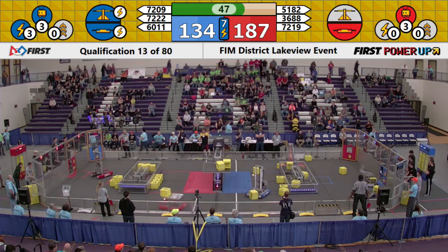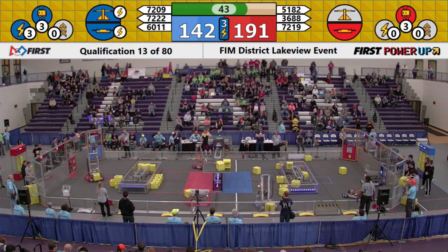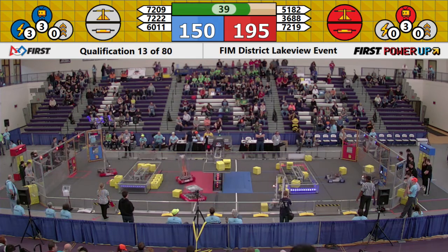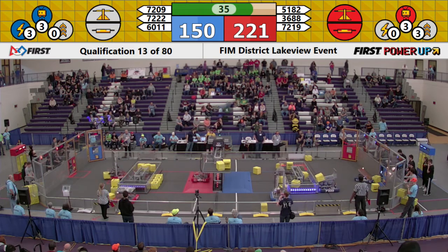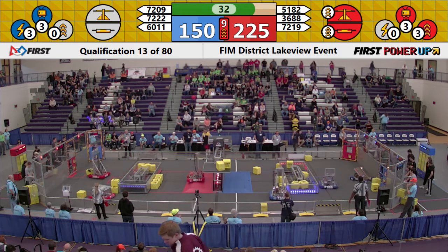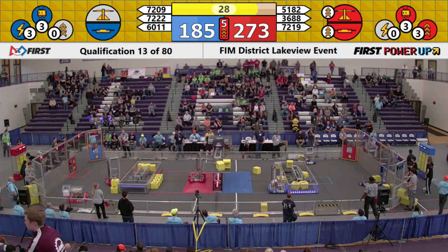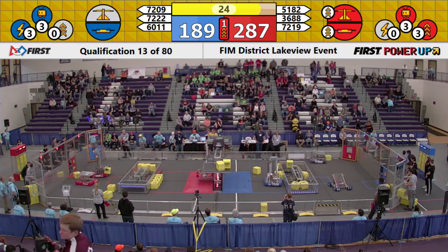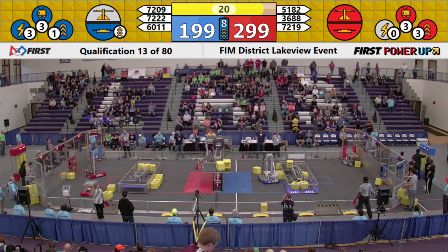But the Blue Alliance retaliates by activating their Force ability, giving them some time to take it back. They also have control over the scale right now, accumulating points for them over these next 10 seconds. Blue Alliance member 72-22 delivers a power cube into the Blue Alliance switch, taking it back for the alliance — also running into that barrier there. But they do take the switch back for the Blue Alliance, stopping the Red Alliance domination on the field. 30 seconds left in the match.